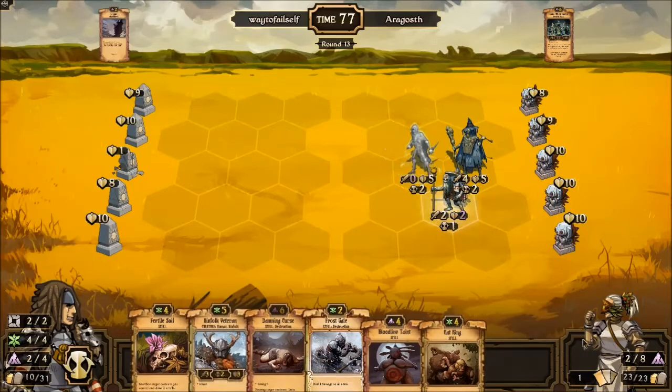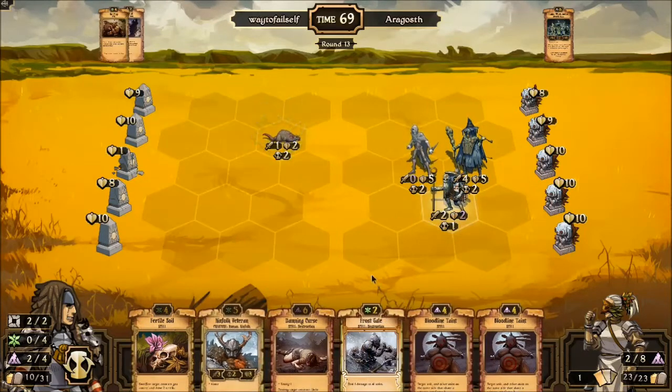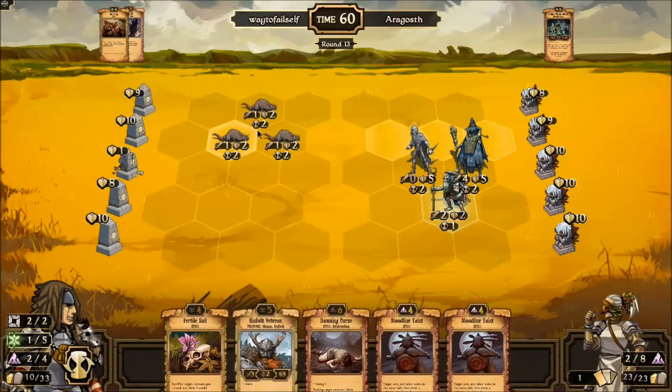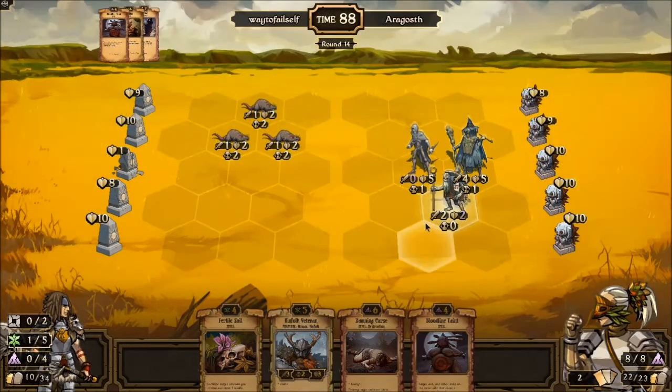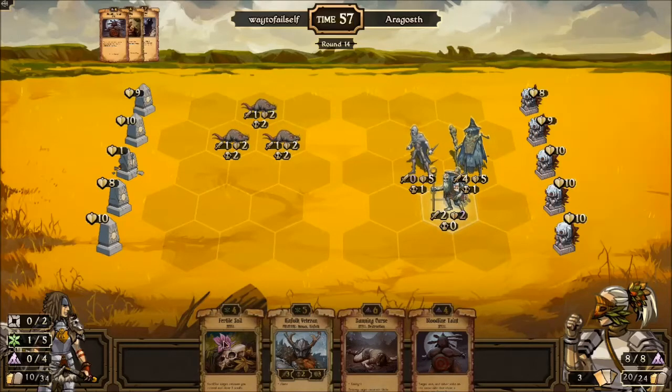Damning Curse — I didn't notice it was Taxing One so every time I Damning Curse it gets a little more expensive. That's where wild resource is going to be pretty nice. One thing that kind of stinks about Frost Scale is it doesn't work with curse damage anymore — so that's going to be an issue. However, I can prevent the Lifestealer's ability to actually heal. Rat King — let's go ahead and do that. Second Bloodline Taint.